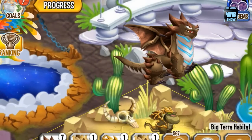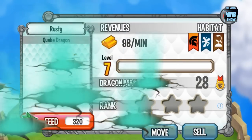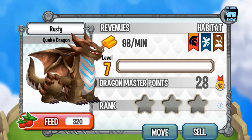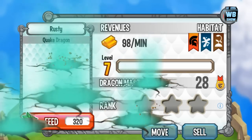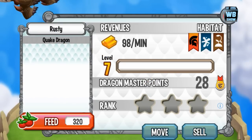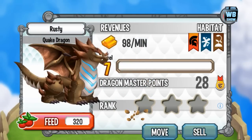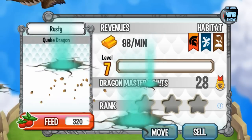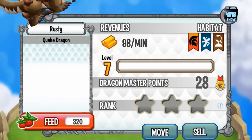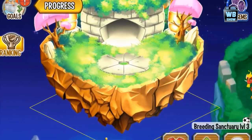So how do you get this dragon? We use a really simple combination. I like using simple combinations because it's easier. Some players have said you can use the Leviathan dragon and the Tarot dragon, but I decided to use the mud dragon and the war dragon, because the Leviathan dragon is hard to get — players are always asking me how to get it. You probably have the mud dragon for sure because those are the beginning dragons, and then the war dragon you can buy.